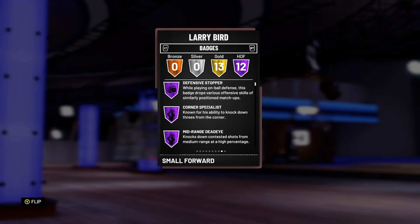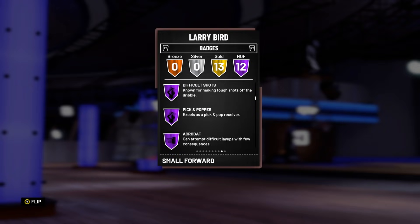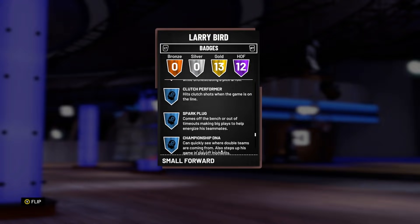Larry Bird comes with 12 Hall of Fame badges: defense, upper corner specials, mid-range Jedi, flashy passer, deep-range Jedi, endless range, relentless finisher, difficult shots, pick-and-popper, acrobat, catch-and-shoot, and clutch. As well as 13 gold badges, including gold diamond, which is good to have.